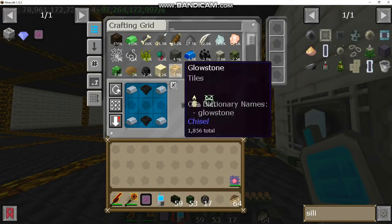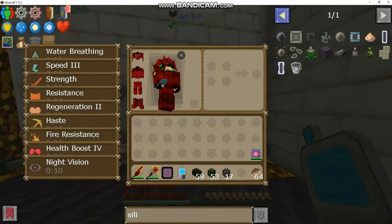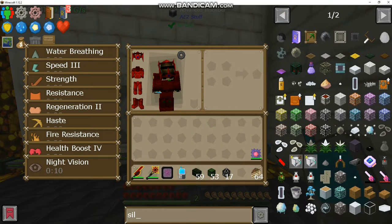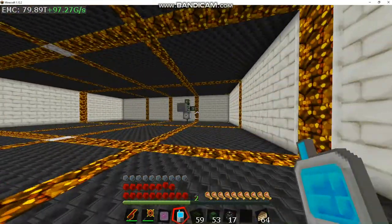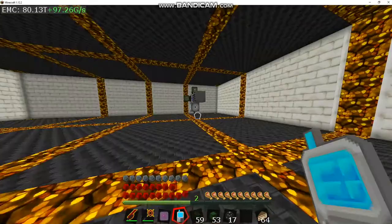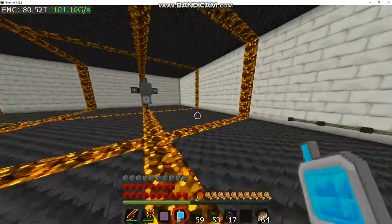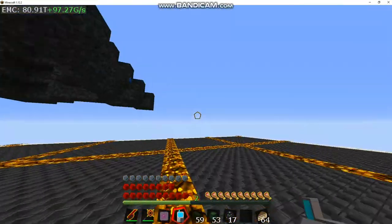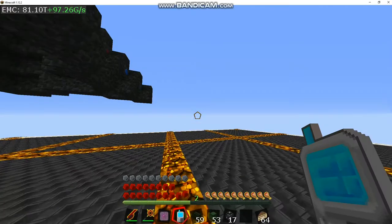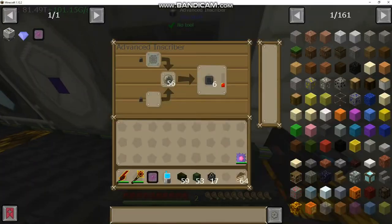We've got that all built out. These are non-EMCable, but that's fine. So that's kind of the basic setup for applied energistics — not too bad. It's a little worse than refined storage in this mod pack because with refined storage almost everything is EMCable, whereas with applied energistics almost nothing is EMCable. But we'll make it work one way or another.